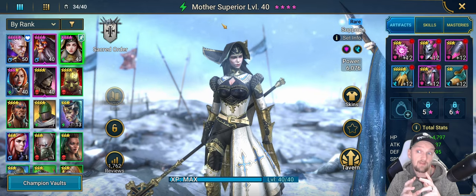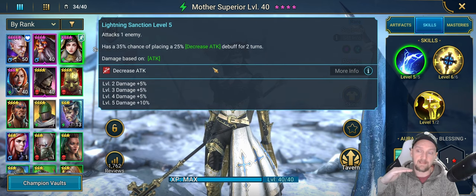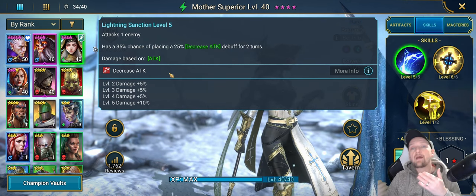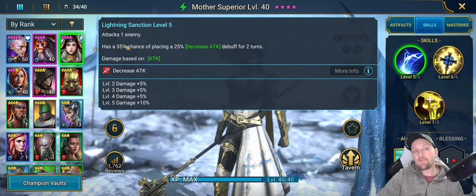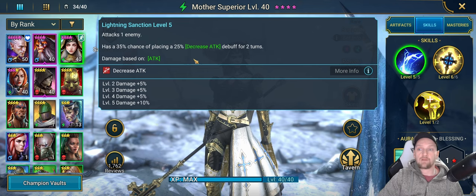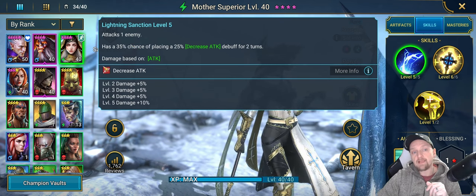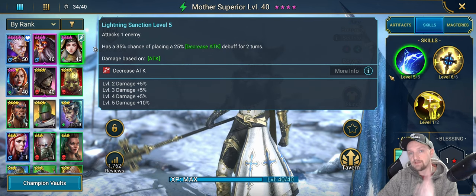How do we survive? First, we can use Decrease Attack. Mother Superior has a 35% chance to place a 25% Decrease Attack for two turns on her A1, so we can cycle it frequently. When it lands, the Clan Boss hits us for less damage. It's a debuff shown in red, so you need Accuracy to land it, but it significantly improves your survivability early on when your gear and stats are naturally lower.